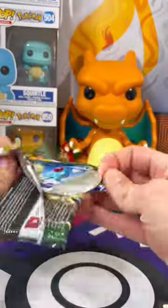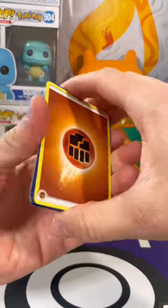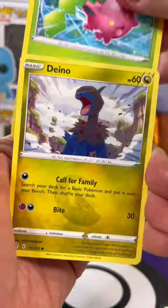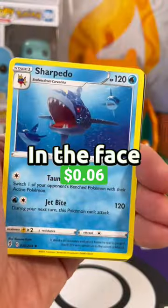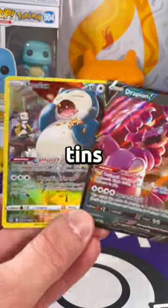That's going to be hard to beat, but Evolving Skies has some of the best modern cards. Flip that energy — Fighting. In the reverse, we've got this nice Entei and a Sharpedo. That Snorlax card is just amazing. Which of these 10s have you seen?